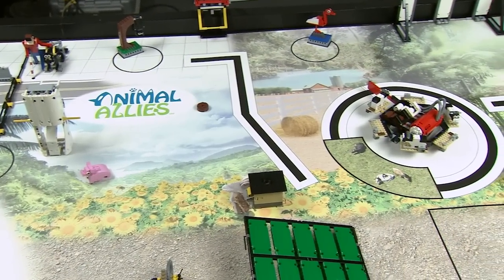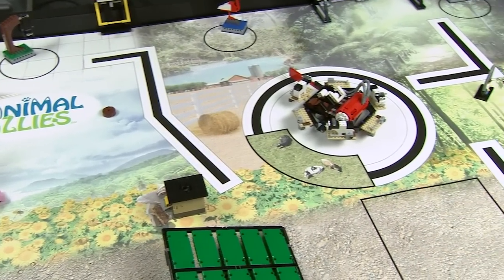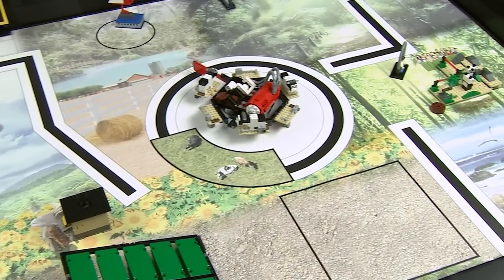As we tour the missions, pay attention to the many ways innovation and technology have enabled humans and animals to exchange help, friendship, amusement, protection, and love. As you'll see, there are many fun problems left to solve.